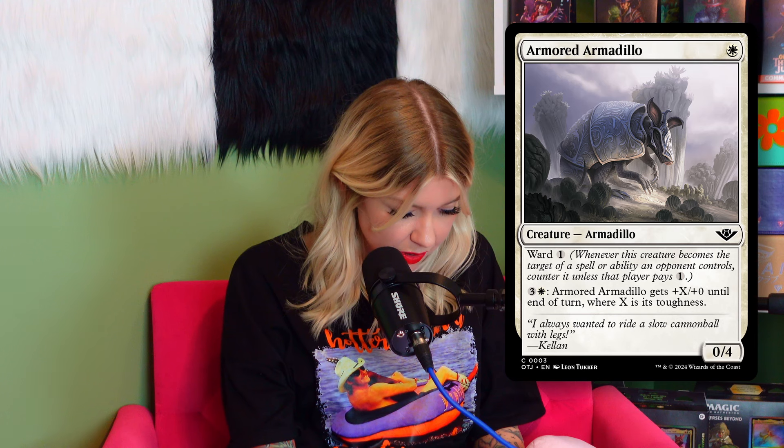Let's get into the thematic cards. We both wrote down 'Back in Town' — which made me think 'The Boys Are Back in Town.' I also loved Holy Cow because it's a pun in itself with amazing art, it's legal in Pauper, has flash, flying, is a 2/2, gains two life, and has scry one — there has to be a cow deck in Pauper. There's also the adorable Armored Armadillo — one mana, 0/4, with ward one, and you can pay to give it +X/+0 until end of turn where X is its toughness.